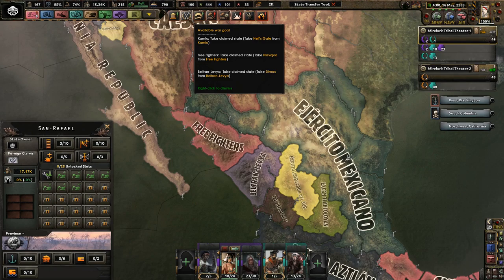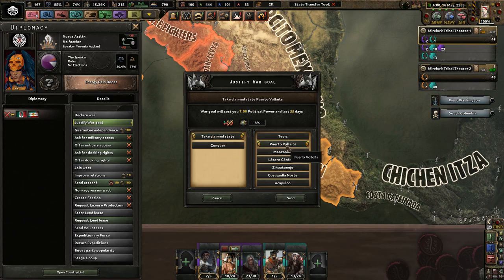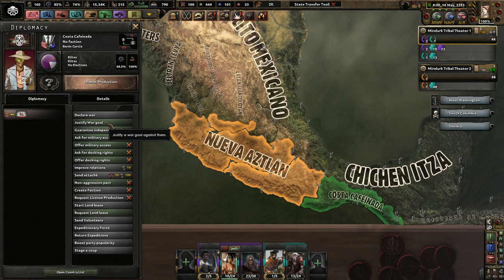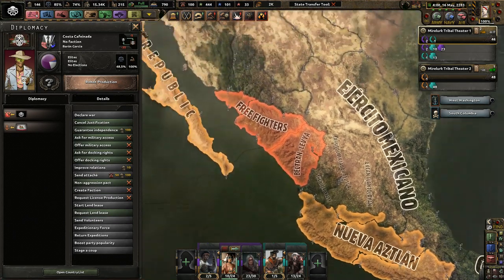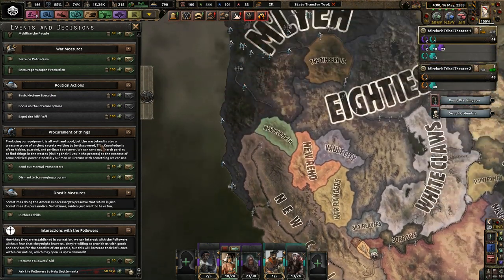I've cored everything that is next to the literal Pacific Ocean, and I've justified on people in Mexico because I already did the next focus, that will give us free claims on these guys. Like this — boom, 35 days. Costa Caffeinata? Sure, why not? And we're about to get paid — over 2,000 money. Not bad. Pretty good.